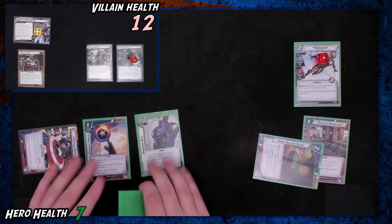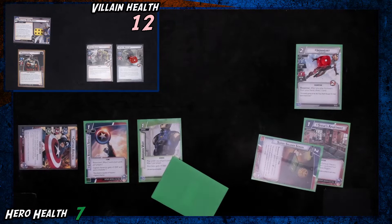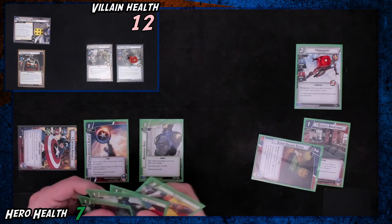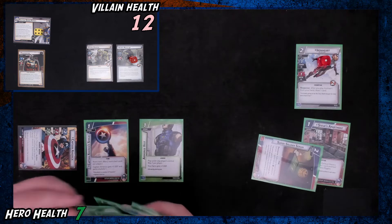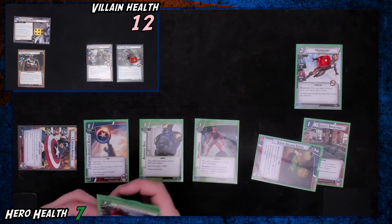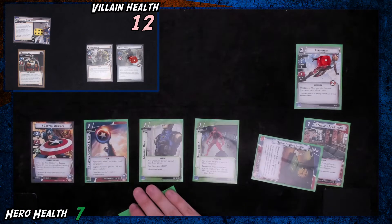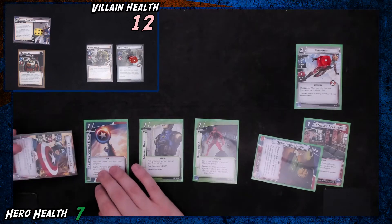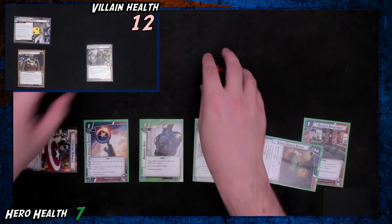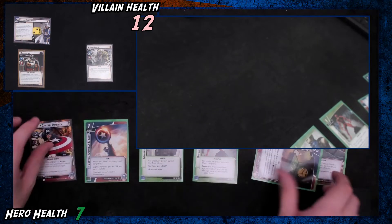We are going to play an Armored Vest to get some defense going — that's going to be pretty important to our game plan. We could stun Taskmaster, which could be nice. Alternatively, we can play this Unflappable. Then we can use this tackle to have Captain America stand up, thwart two away from here, and defeat this guy. This Preemptive Strike I'll just discard — we need some better stuff coming into the future.